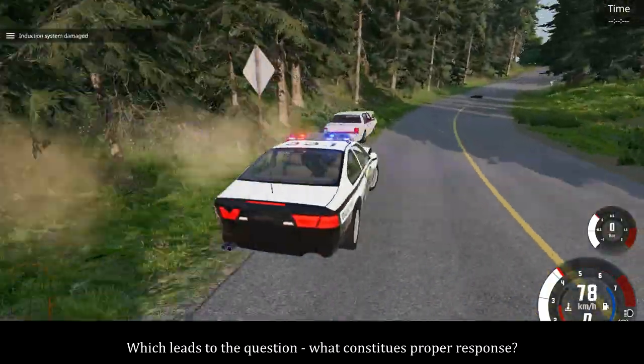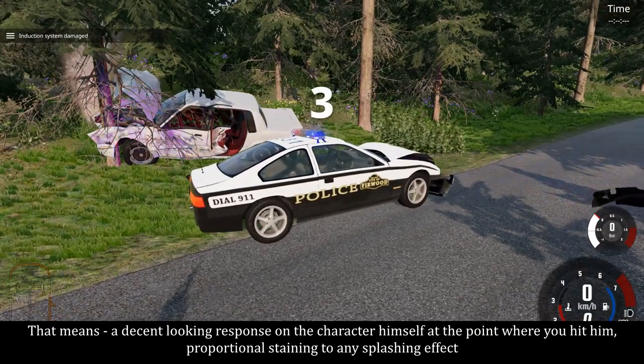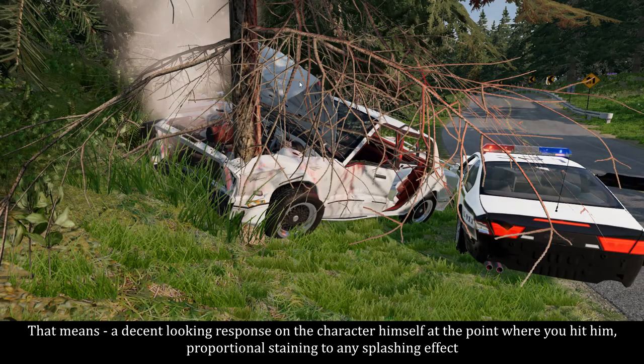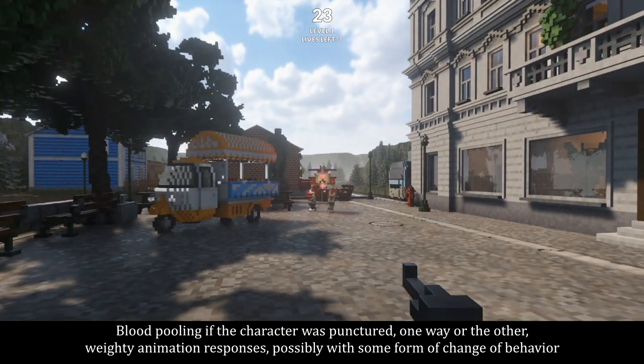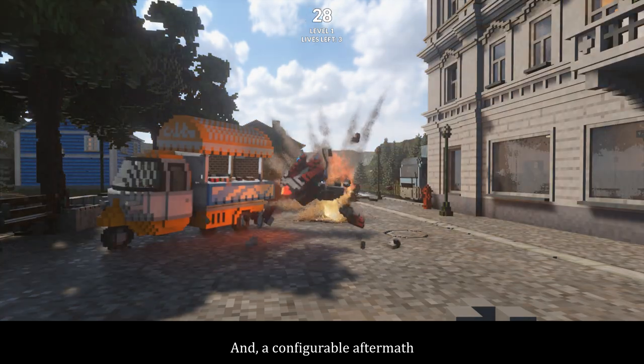Which leads to the question: what constitutes proper response? For characters, that would be an adequate amount of attention in every aspect. That means a decent looking response on the character himself at the point where you hit him, proportional staining and expression effects, blood pooling if the character was punctured one way or the other, weighty animation responses, possibly with some form of change of behavior, and a configurable aftermath.